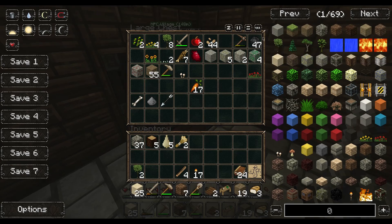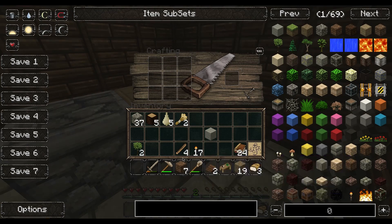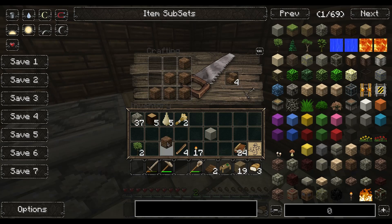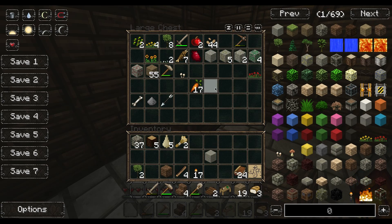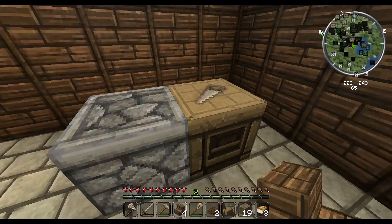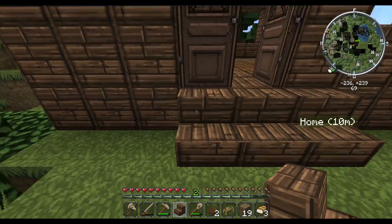We'll put that in there, we'll take that out. We'll make some stairs — I've even got enough to make stairs. Should have enough to make one set, that'll do, that's all I need. I'll make the stairs first. There we go.